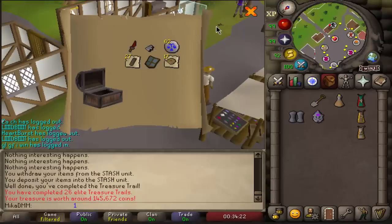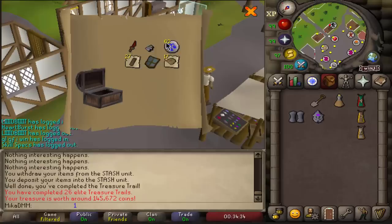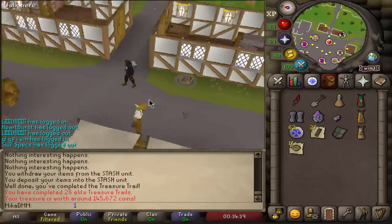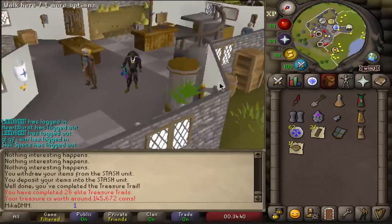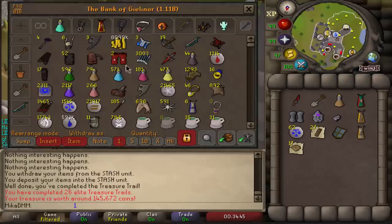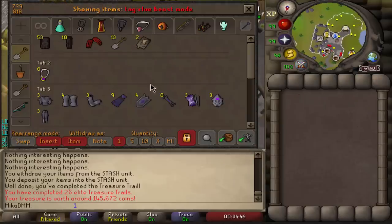Change of plans. In the future, when we get hards and elites on the same drop, we are actually going to be getting ourselves an easy and medium clue scroll as well, and then exchanging them for a Master. Because elite clues have not been the best. When you get Masters, it's 1 in 15 to get the Mimic and I really, really want to get the Mimic. So we're going to focus on Masters from now on.